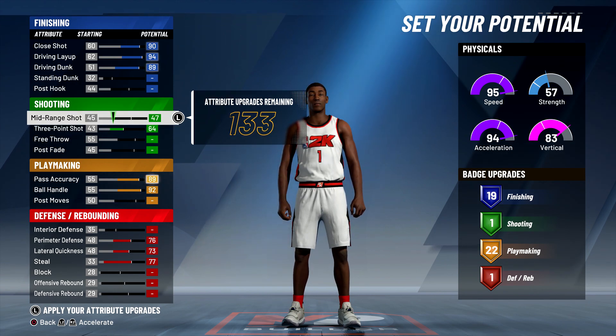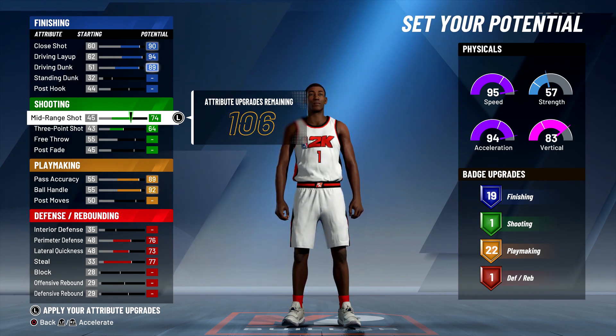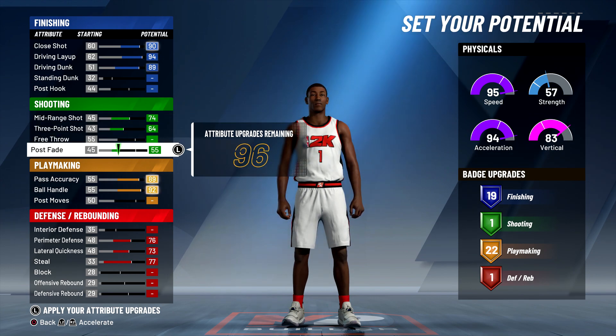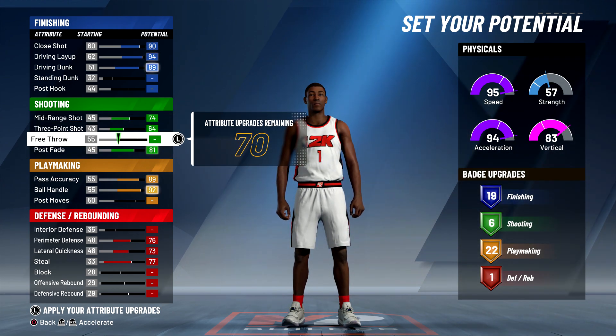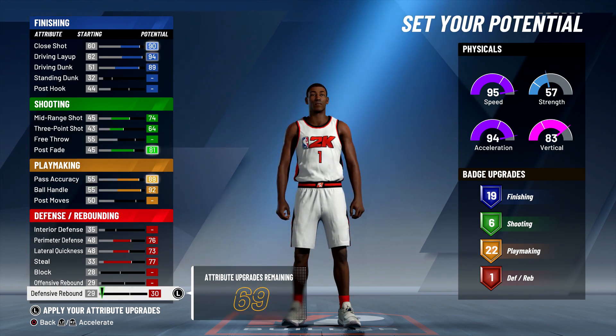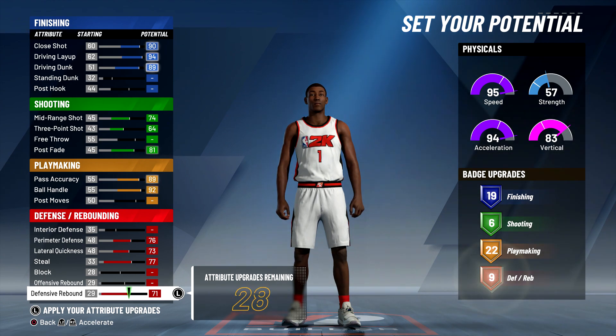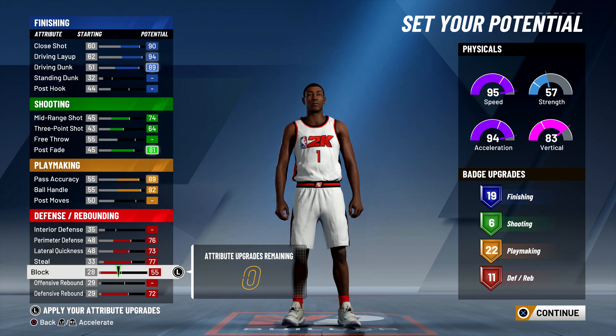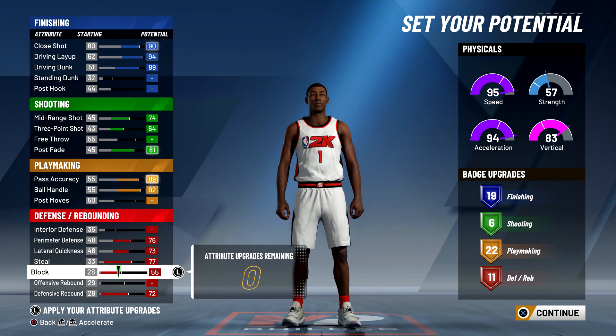You can see we went ahead and maxed out all of our finishing badges first. We probably could have gone up a few more, but I want this build to play like Derrick Rose — a little bit of everything. The shooting probably fits him the best he can do; he wasn't the most knockdown consistent shooter, but he could shoot the ball a little bit, probably like low 30s. Not terrible, but not the best either.